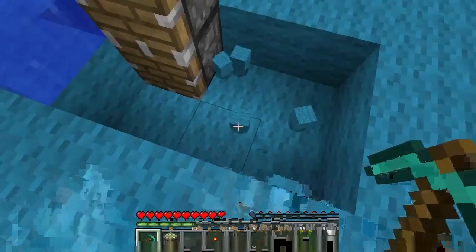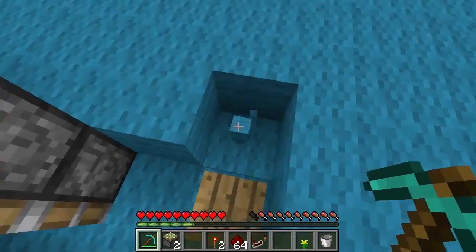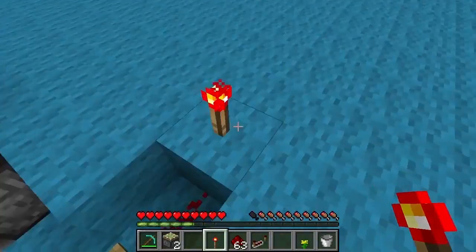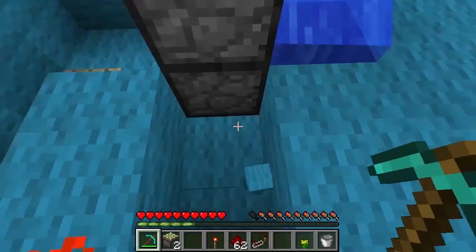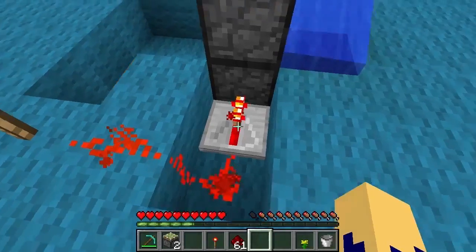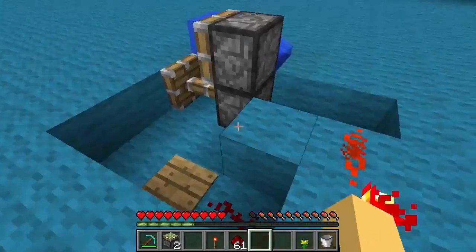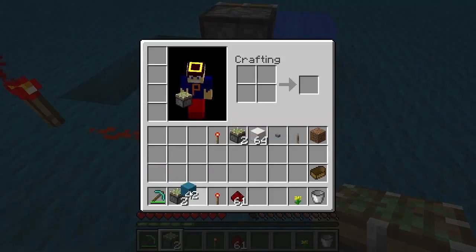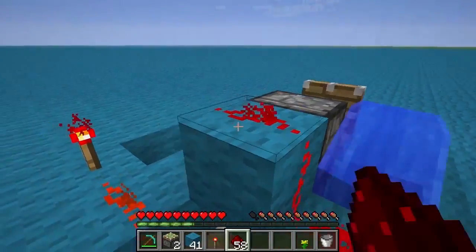Ensuite, vous creusez ici une petite cuve de 2 sur 3. Et vous placez votre plaque de pression dans le coin ici. Ensuite, creusez un bloc. Vous mettez une redstone et une torche de redstone. Vous voyez que la plaque alimente la torche. Alors maintenant, il va vous falloir relier cette torche de redstone aux deux pistons. Vous procédez comme ceci. C'est très important de vous placer un repeater sur le piston du bas. Le repeater doit être placé au troisième cran afin que le piston du bas s'active après celui du haut.